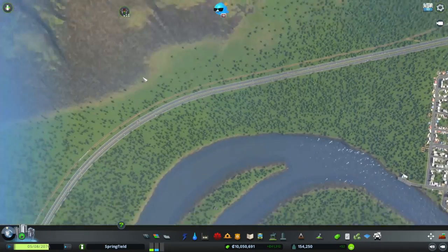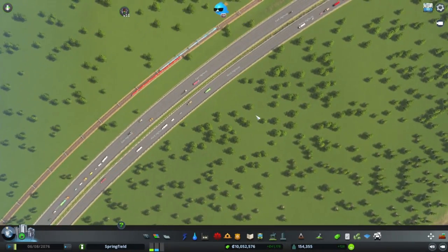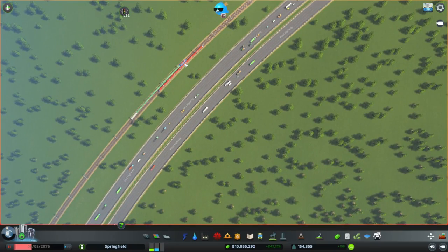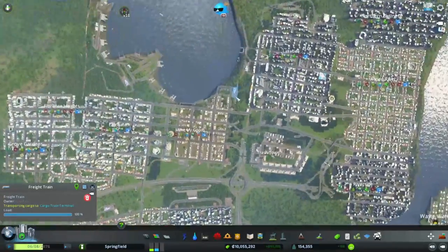I just need to keep an eye on it — there's a passenger train and it's working. There's a cargo train and that one is heading to the cargo train terminal which is over there. So that's all sorted and we've got one of our connections done.